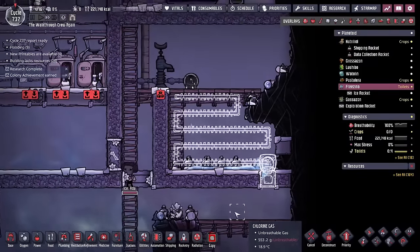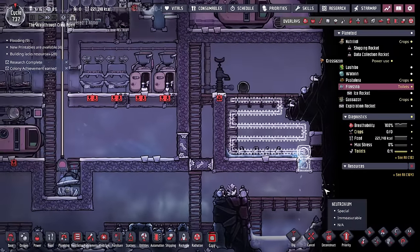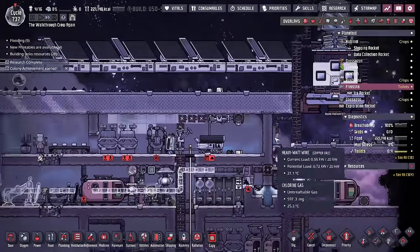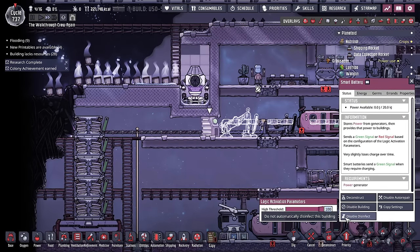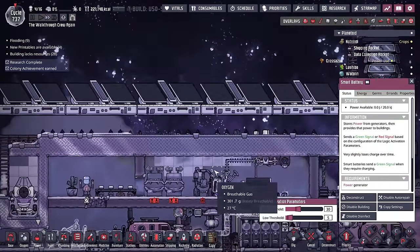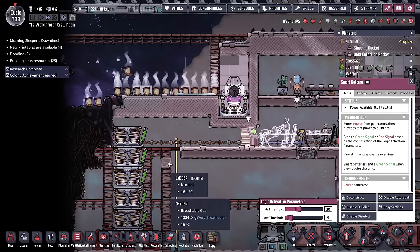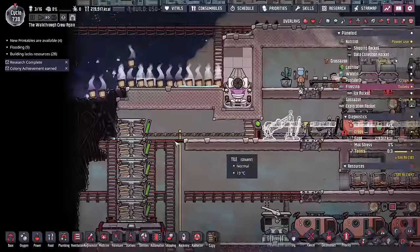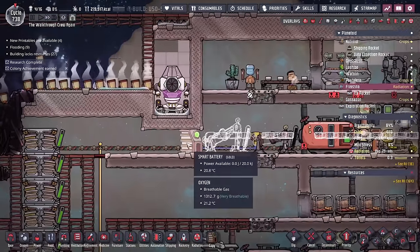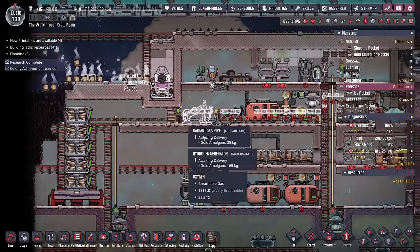I accidentally dumped all our precious water out — totally forgot we had that hooked up. Let me disconnect that. Power is coming up — smart battery set to 30 and 5. The only annoying thing is I wish there was a smart battery with the same capacity as these battery modules, so you'd actually wait until they're super low before firing up. You could hook up a wattage sensor but I'm not sure that would work correctly — I'll iterate on this.